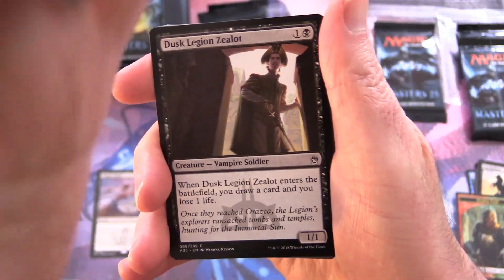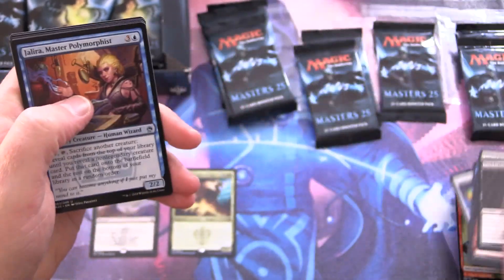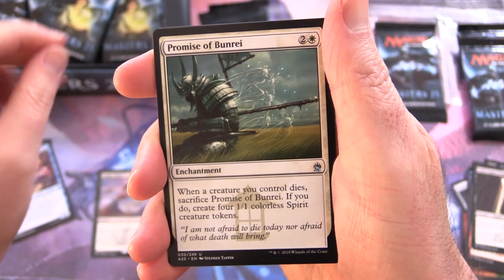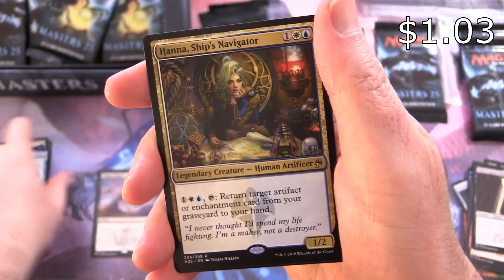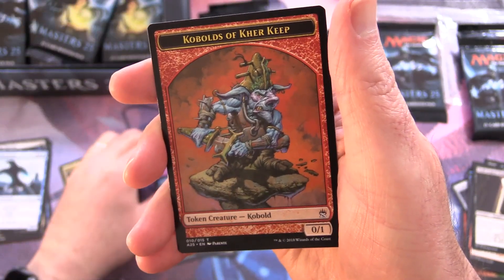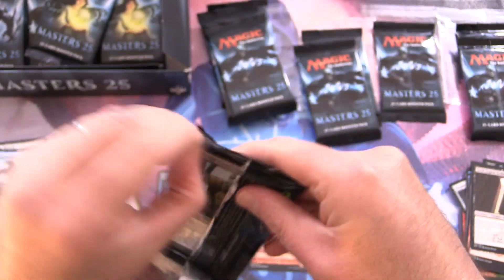Looking for the spicy goodness today — lots of cool artwork in this set. Uncommons: we have Jalera Master Polymorphist, followed by Promise of Bunrai, Brine Elemental, and Hannah Ship's Navigator. Along with a Foil Arcane Denial — not too shabby. And Kobolds of Kher Keep; that one's worth highlighting, used to be a couple of bucks.